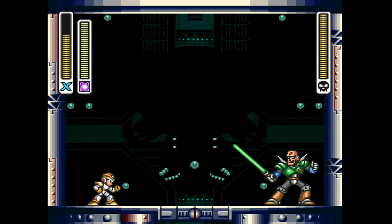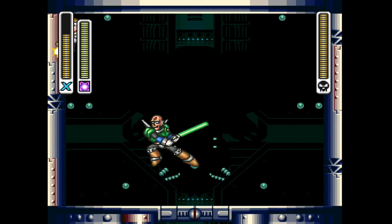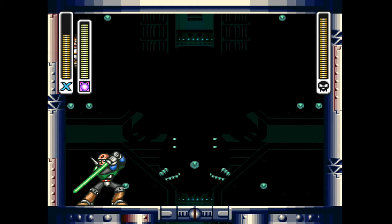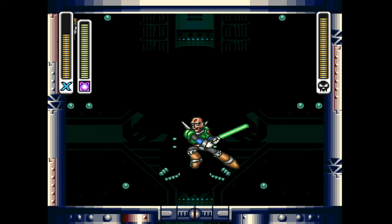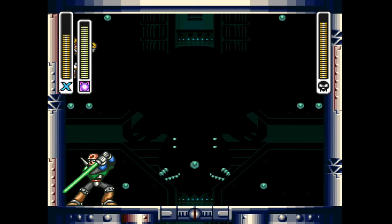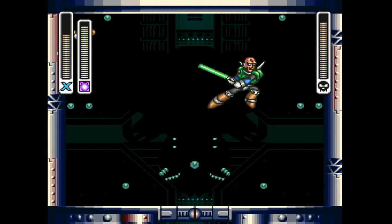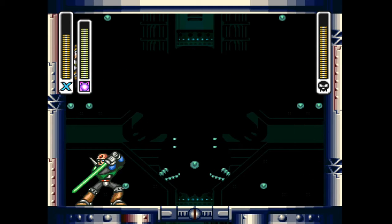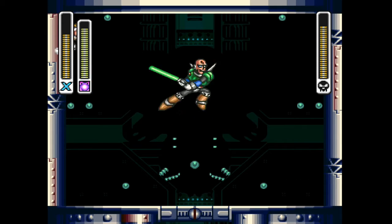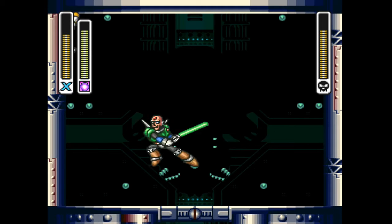Now we're going after Sigma himself. The first thing I want to do is climb up the wall — well, I want to kind of jump up here because if you climb up the wall, he'll actually try to go up and bounce from one wall to another. If he gets close to the top, you basically want to drop down and shoot him with Spark Mandrill's ability because that's his weakness.